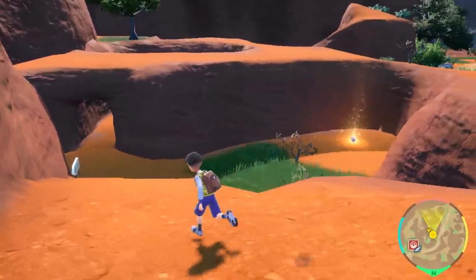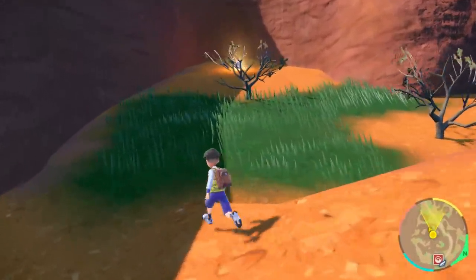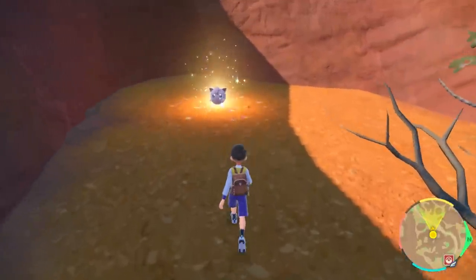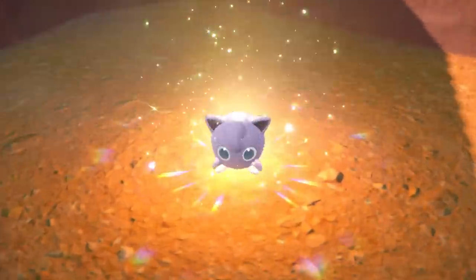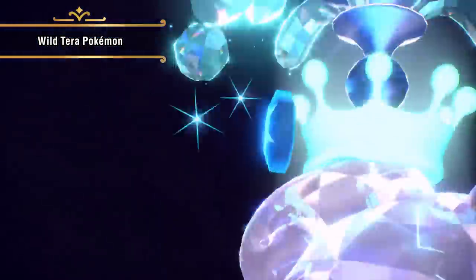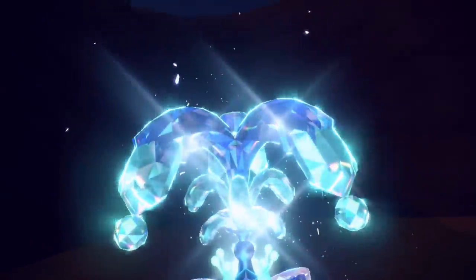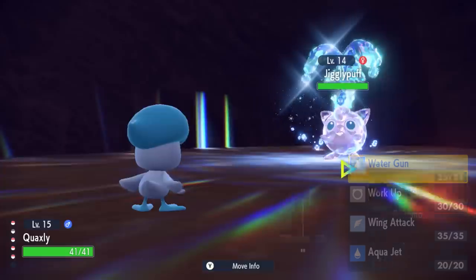What's that over there? Is that a glowing Pokémon? It seems to be a Jigglypuff. But why is it shining so bright? Better approach it slowly and start a battle. It Terastalized! Looks like this Jigglypuff has the Water-type for its Terra-type. Apparently, these sparkly wild Pokémon will Terastalize in battle.